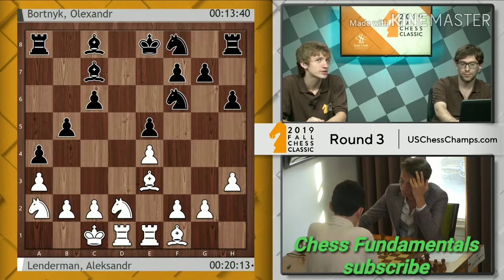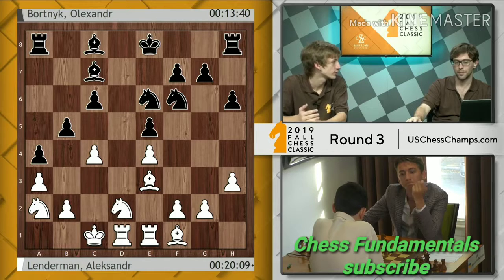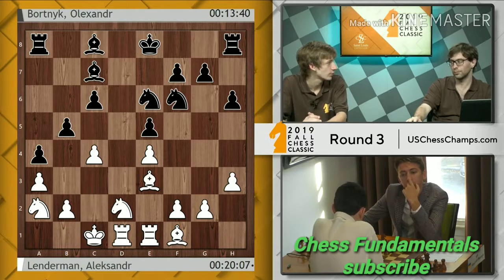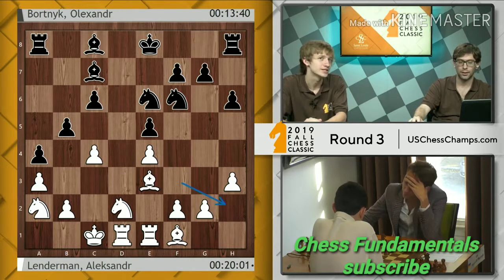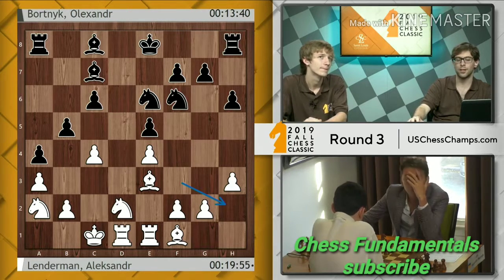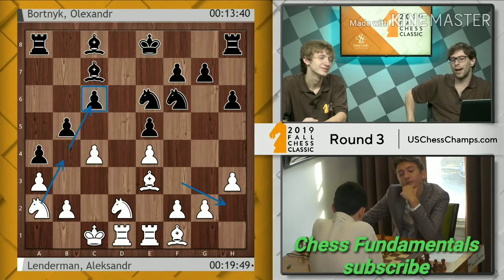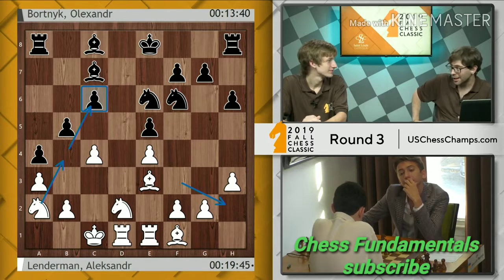This is a maneuver that you see on the kingside sometimes, in order to remove a powerful defender on f6 — white will play h3 in e4-e5 lines, and the knight h2 to g4 to take off that piece. But it's interesting to see it in effect on the queenside; that's not something that's very normal to me. Knight a2 is such a high-class move because it prepares to attack the c6 pawn.